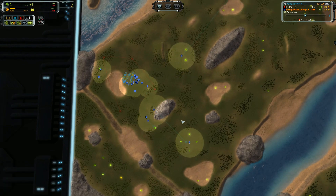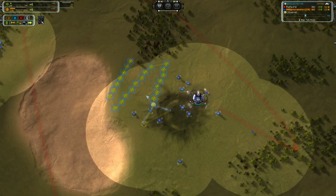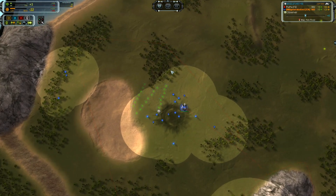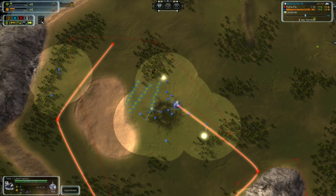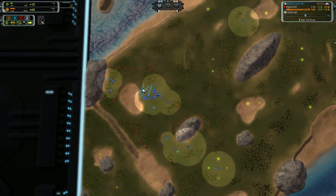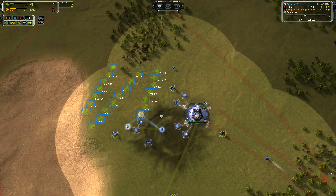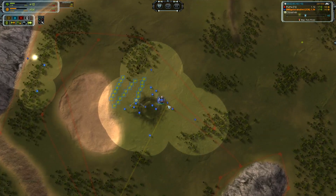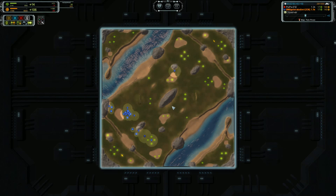A wise choice to move your ACU to the right-hand side — that does help you lock down map control. But right now I'm seeing a lot of power spam, floating positive mass, running off of one land factory, and not building air. Not building air is a mistake. You need to get that air factory up. A lot of people go second air on this map and it is pretty effective. There are a few that go first air to get that bomber out early instead of raids — that can be effective, although I would not try it at this level of play.